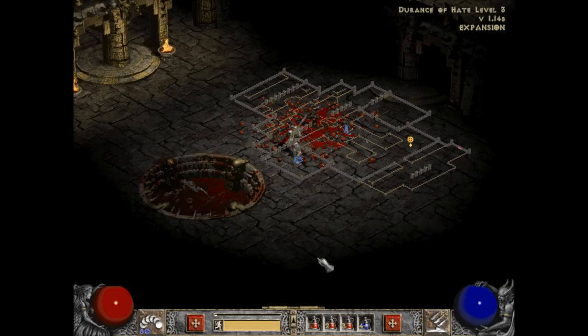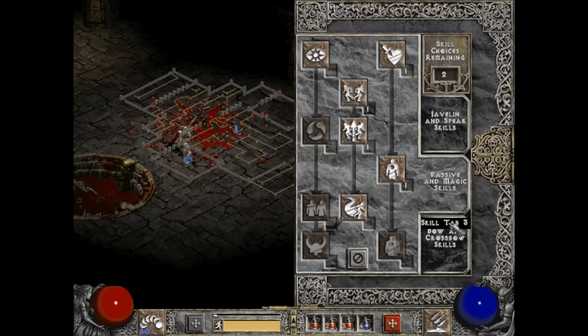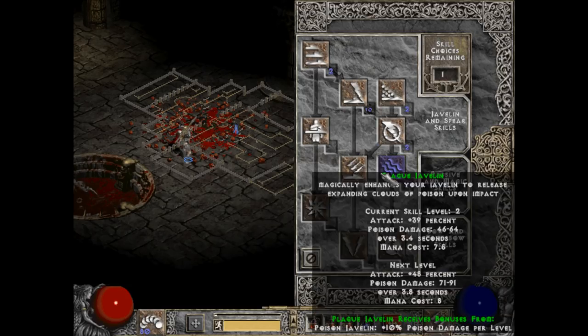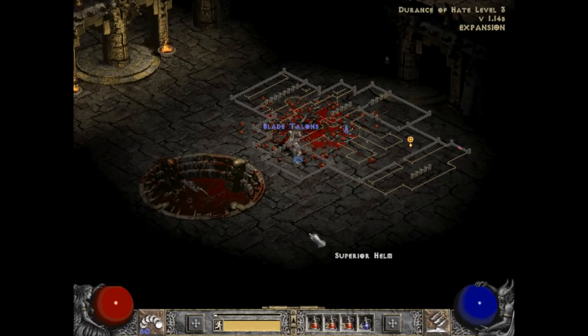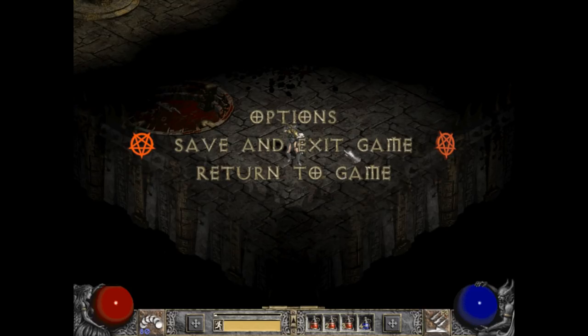I still think the extra fire resist is a good thing, particularly as I'm going into Act 4, but I do not feel incredibly confident about the choices I've made now. I didn't even increase his level — obviously Fazelle wasn't there to stab him either, but that was different too. Seems like my runs of him have made my situation worse — entertaining thought. Let's get a point of Evade — that gives us a chance to dodge a melee or missile attack while walking or running instead of just standing still. I'm definitely going to put another point into Charged Strike.